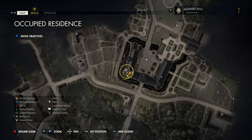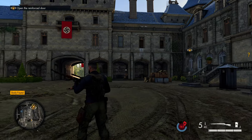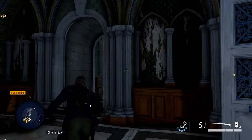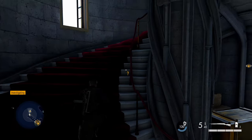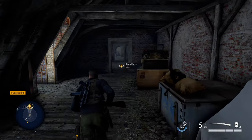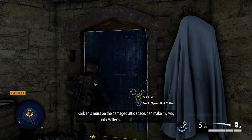Now we progress into the compound itself. I'm in the middle of the compound and we need to get to Müller's office. From the central courtyard, head into the west wing of the residence. Go to the northern side and find the circular stairwell with the red velvet carpet along the stairs. Head all the way to the top, then take the path through what's like an attic all the way to the end — this is one of the ways to gain entry into Müller's office.